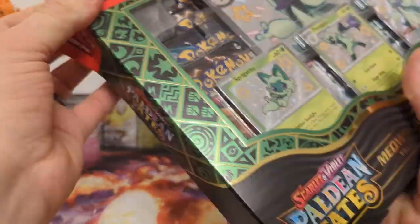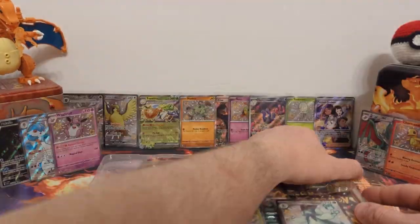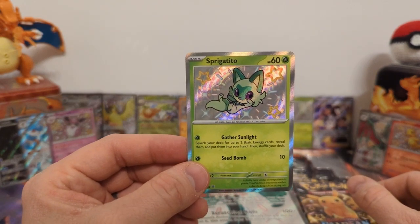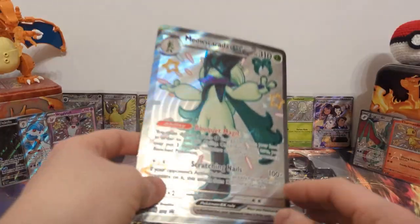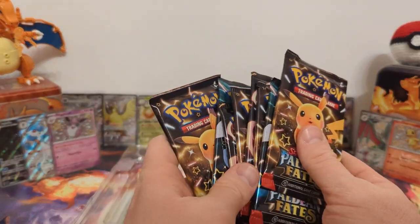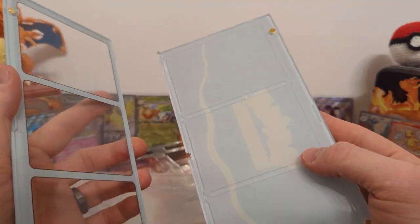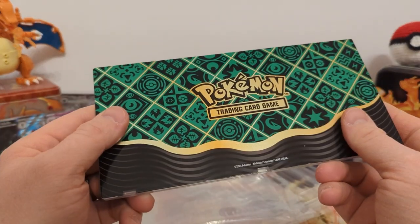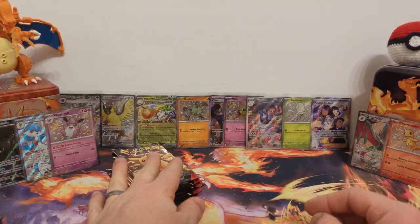Now that we've finished the booster bundle, let's move on to the premium collections, starting with Meowscarada. These premium collections come with a whole bunch of stuff. We start off with the first Black Star promo — the baby shiny Sprigatito. Then we have the baby shiny Floragato. And finally the Meowscarada EX full art shiny. Of course there's a jumbo in here. Each of these boxes comes with eight packs, so it's a good chunk. And there's also a three-card display stand that works on magnets — probably Ultra Pro brand. Here are the eight packs.